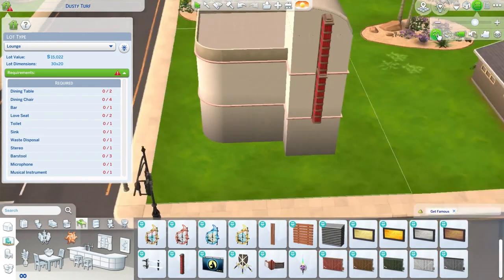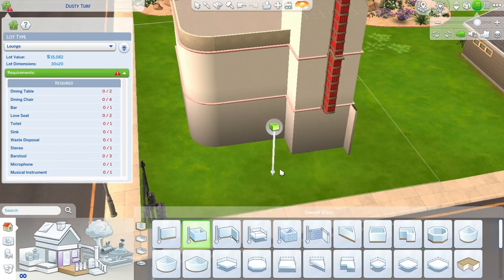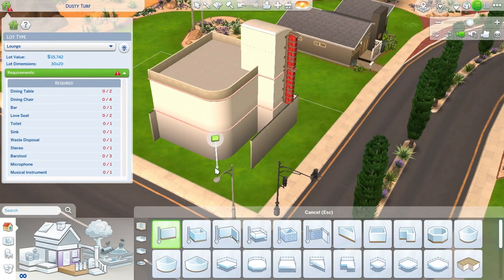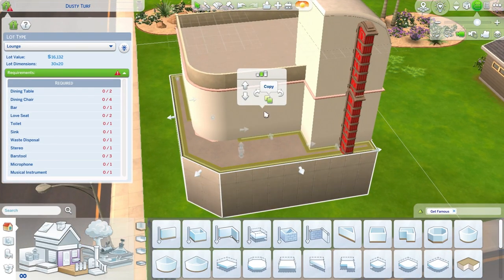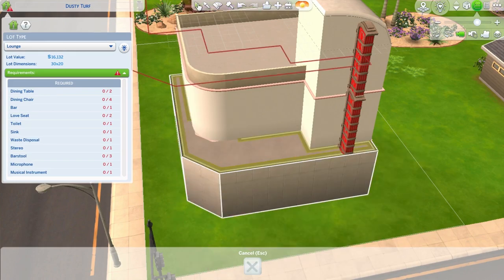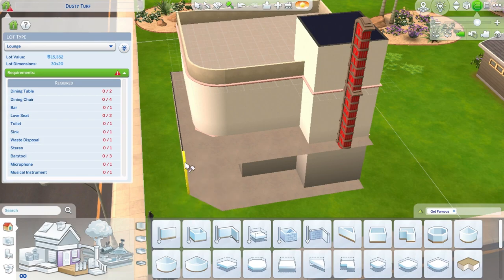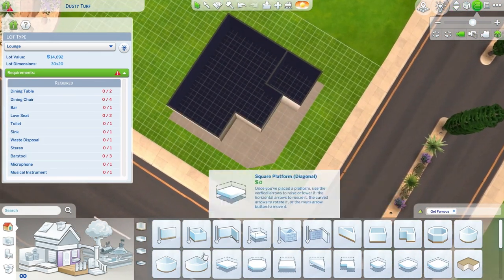I tried not to go too crazy with my packs. I think it only uses maybe a few packs. It's mainly Get Famous, just because Get Famous has that vintage-looking movie signage in the middle of the front of the build that's red. That's like a debug item that's in the game.